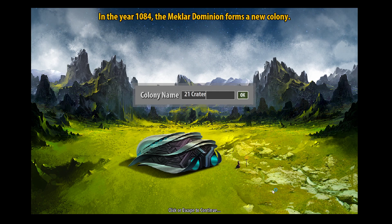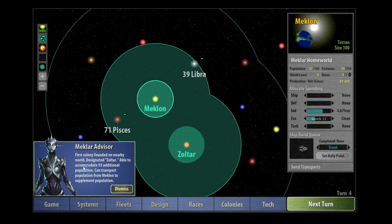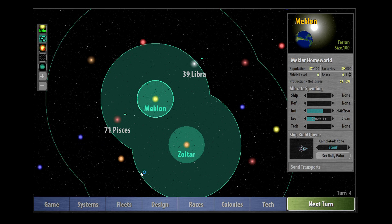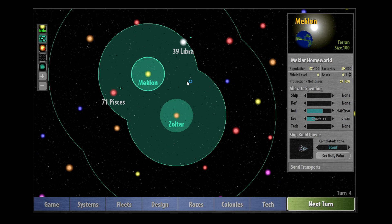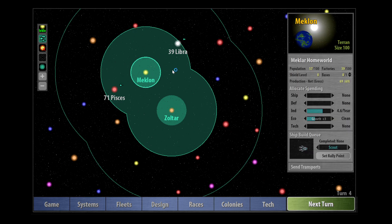There's a little guy planting the flag on what's designated 21 Crater — no, I don't like that name at all. Let's call it Zoltar. The first colony was founded on a nearby world designated Zoltar — it sounds like a computer from the seventies, like that terrifying scene in Superman III where the computer sucks the woman in and she gets wrapped in cables. That terrified me as a kid. Let's carry on — we're just reminiscing about old films.